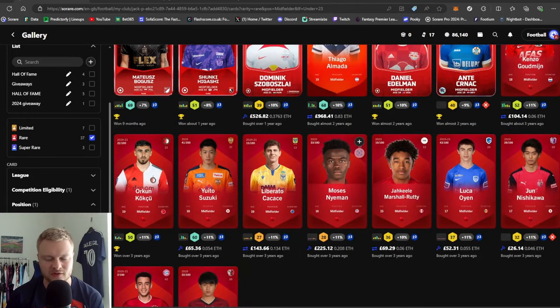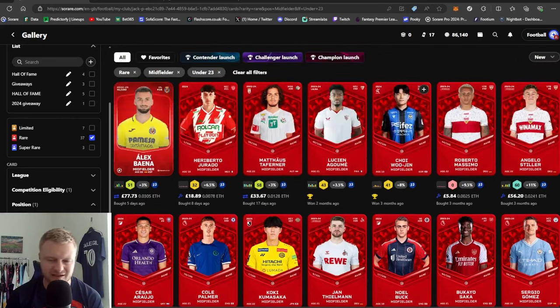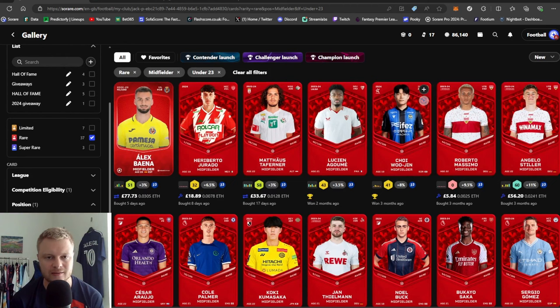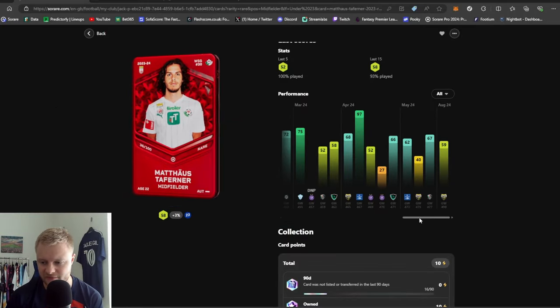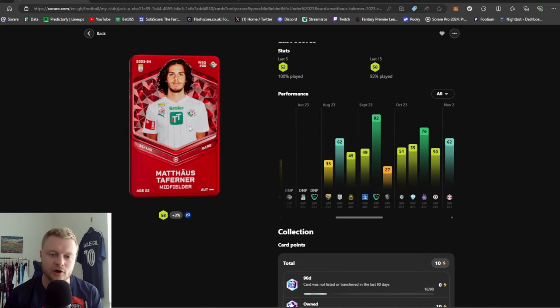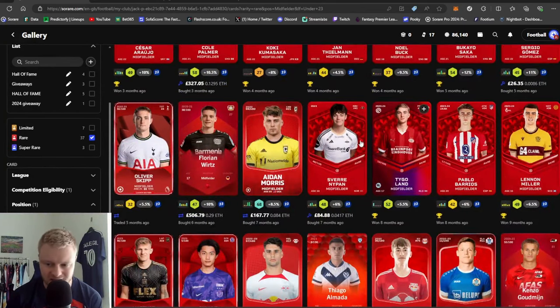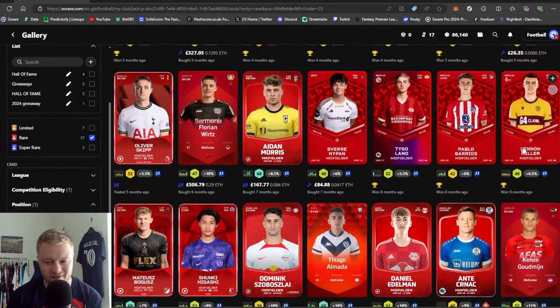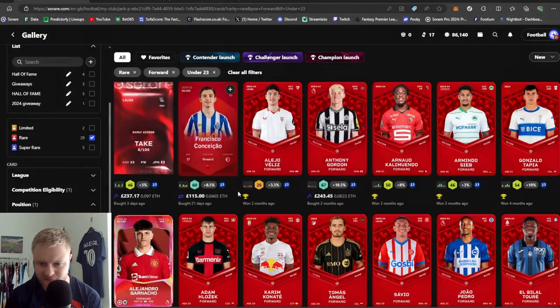Moving on to midfielders — I own 37 Rare Under-23 midfielders. Much like I said in my Champion video, I like to play two midfielders in the five-man lineup, usually set-piece takers or very good scorers in attacking positions. Players like Musiala, Palmer, and Saka will all play their respective competitions — Bundesliga, Premier League, or Champion regions. But contender players like Tafania for example are really good U23 midfielders used majority of the time in U23. A few high-potential picks in here too — Naipan, Langland, and Lennon Miller — haven't quite crossed their ceiling yet but hopefully ones for the future.